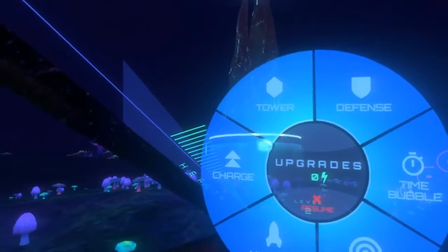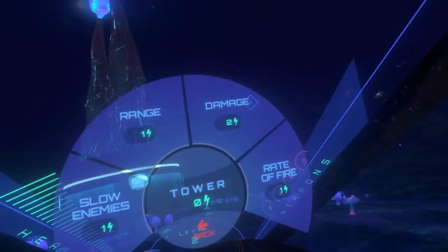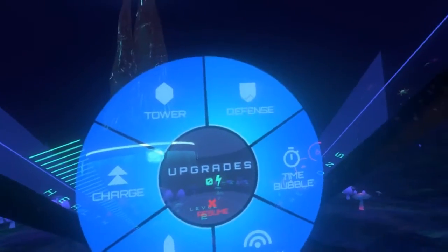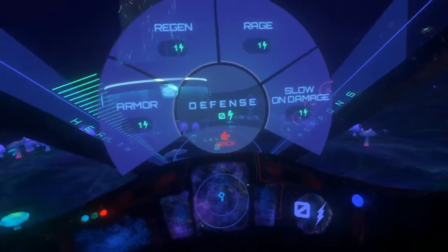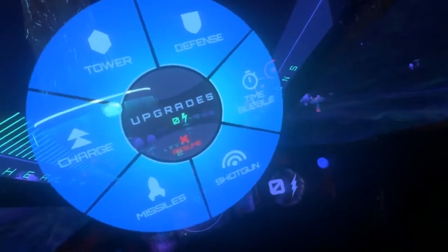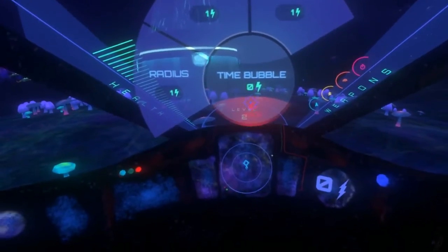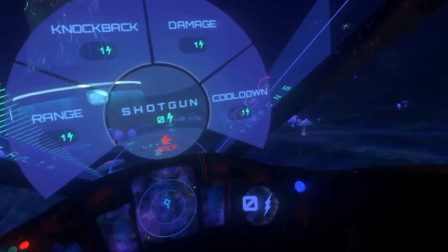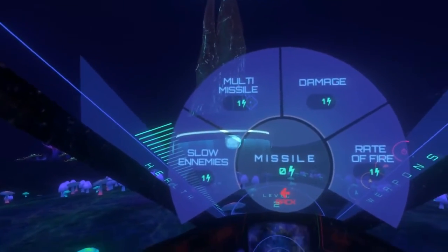Having a quick look at what we've got: tower upgrades — slow enemies, range, damage and rate of fire. Defense — regain, armor, rage, slow on damage. Time bubble — radius, damage and cool down. Shotgun — range, kickback, damage, cool down. Missiles — multi-missiles.